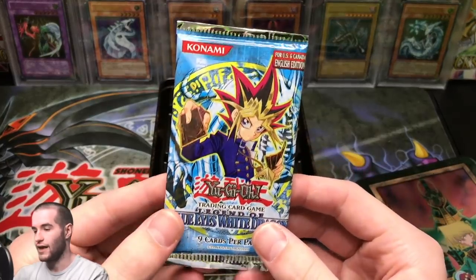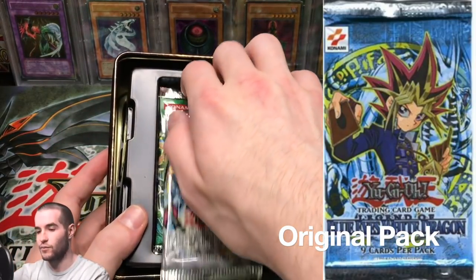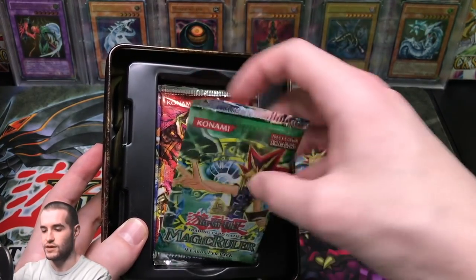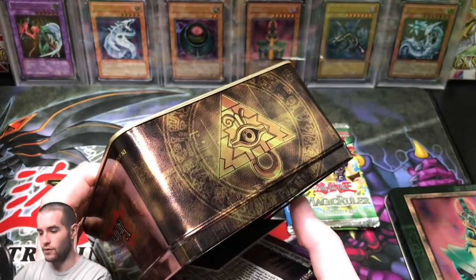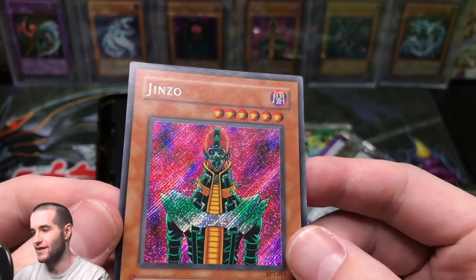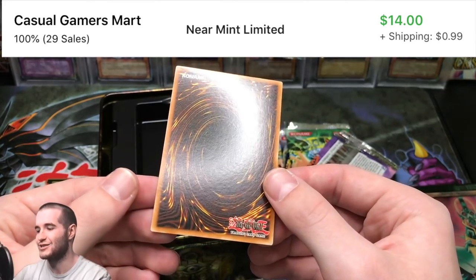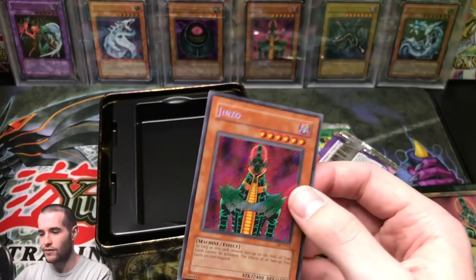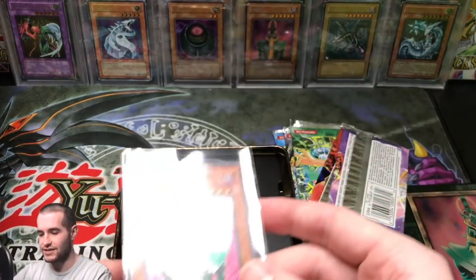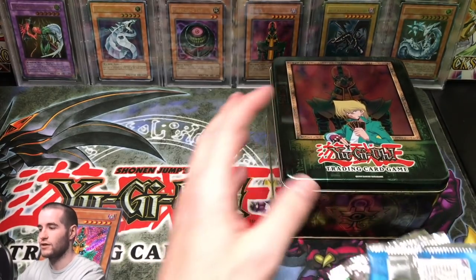There goes our LOB pack. It's not the original unlimited pack, which is pretty interesting. Let's take these out one at a time — we don't want Jinzo to get damaged. We've got a Metal Raiders pack and a Magic Ruler pack. Jinzo — first glance is looking okay. Check out that Jinzo! There's the damage right out of the tin at the top, but the back is so beautiful. It will definitely be going in the binder. What a beautiful card — check that secret rare out. Jinzo has always had one of the best secret rare patterns. Let's put our tin back together.